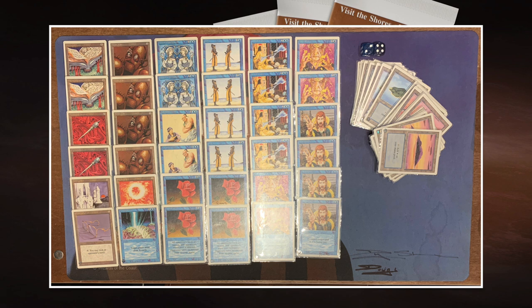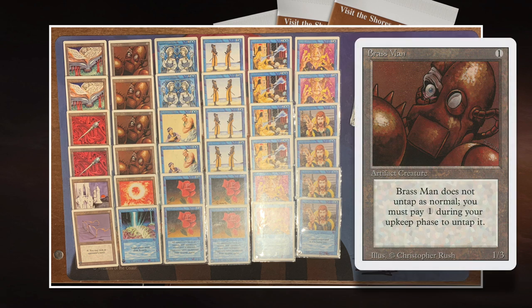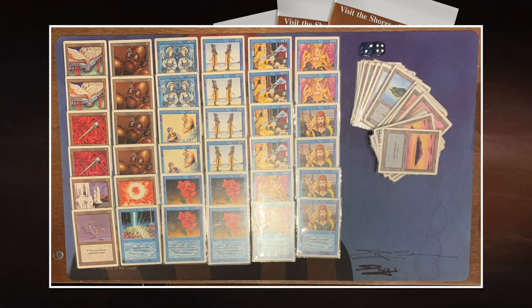So early game, you've got those beautiful Brass Men to play out. Brass Man is actually pretty good as a blocker. It's one to cast for a 1/3 — great stats originally from the Arabian Nights expansion. You can attack with it if you want to deal the damage, but you then have to pay one to untap it again, and you can only do that during your upkeep. But in this deck, it's mainly meant to be functioning as a blocker.